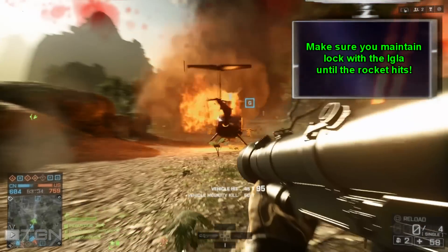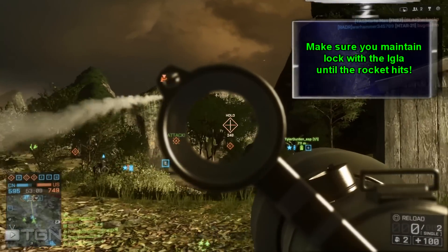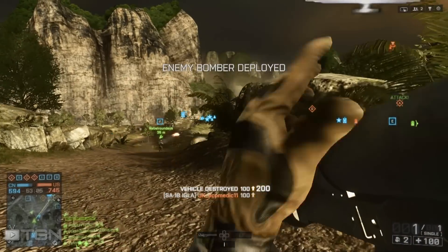I prefer the Igla for shooting down air vehicles because, even though you have to maintain lock until the rocket hits, it has longer range than the Stinger, so there are more opportunities to reach out and say hello to the enemy chopper pilots.